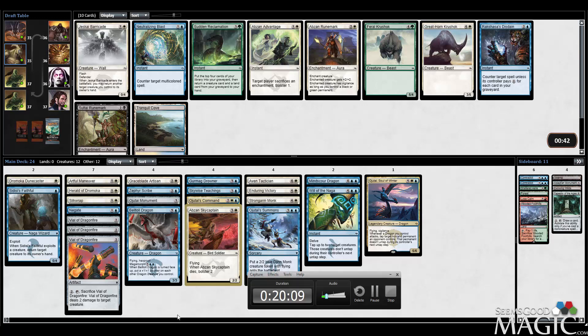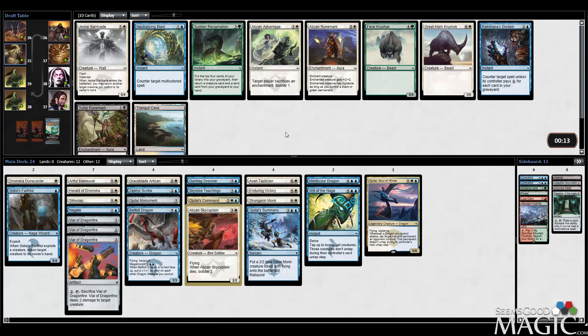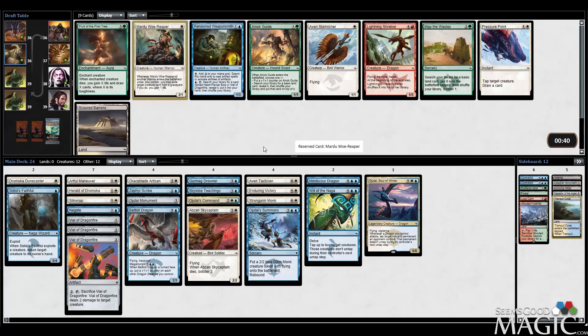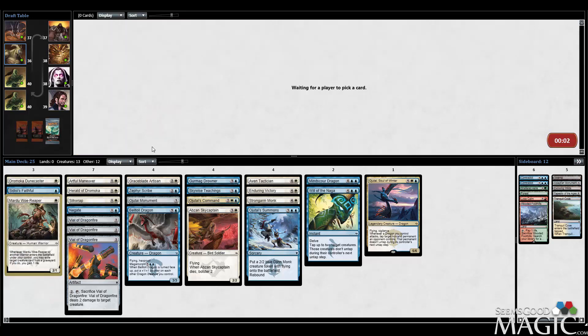My cats are freaking out - can you guys hear them in the background? All right, I'm taking Tranquil Cove here very easily. Mardu Woe Reaper's really nice to pick up late here - it gives us something early to do as well. A little more exciting than Skirmisher and Pressure Point. We're trying to up our creature count, and Woe Reaper's a pretty good one. I already have to figure out a couple cuts if I really want to make this Woe Reaper work. We're just going to take it until we figure out what our cuts are.